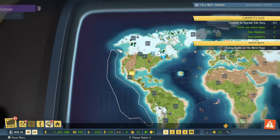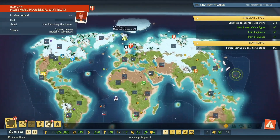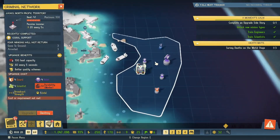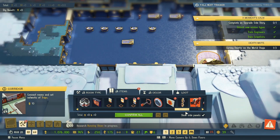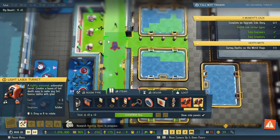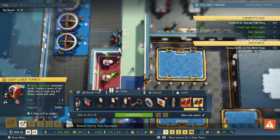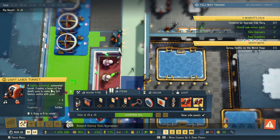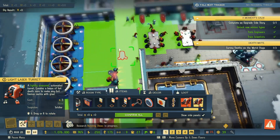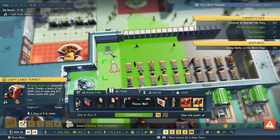As you can see, I expanded to most every single tile. Off screen I built one of these turret things — let's see how well they do. 'A lightning armor's automated turret creates a beam of hot death to make any evil genius crackle with glee.' Where should I put this? Let's put it here.